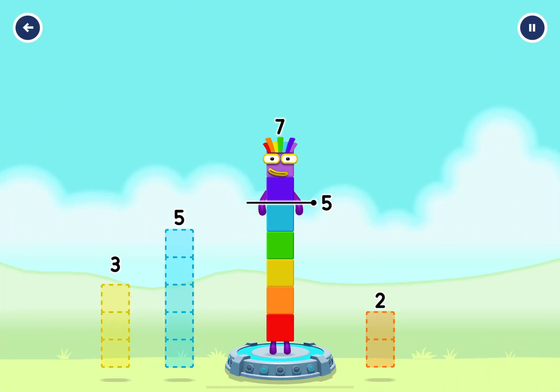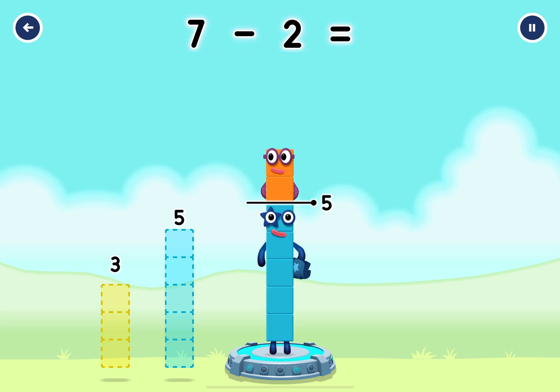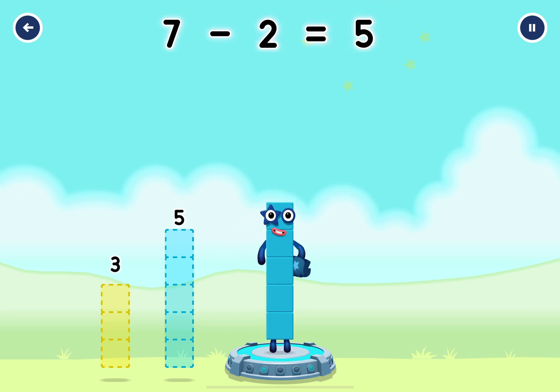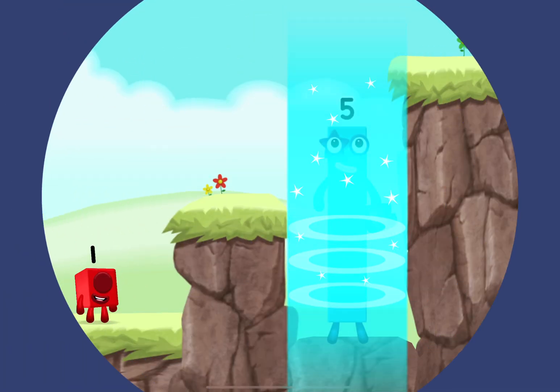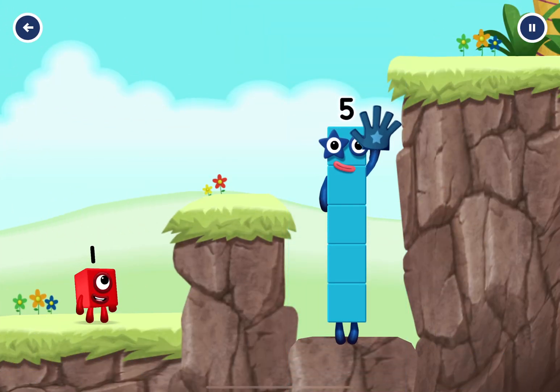Take the number blocks away from seven to leave five! That's right — seven minus two equals five. Five! Yes, you got it!